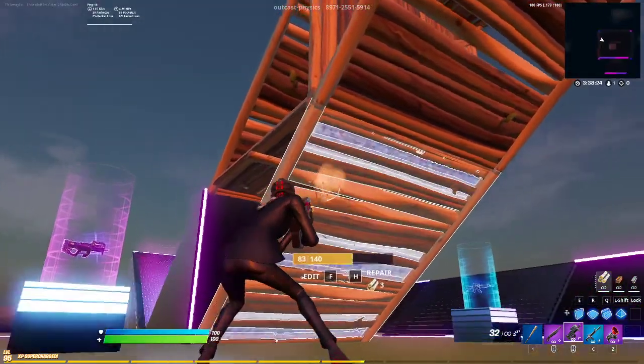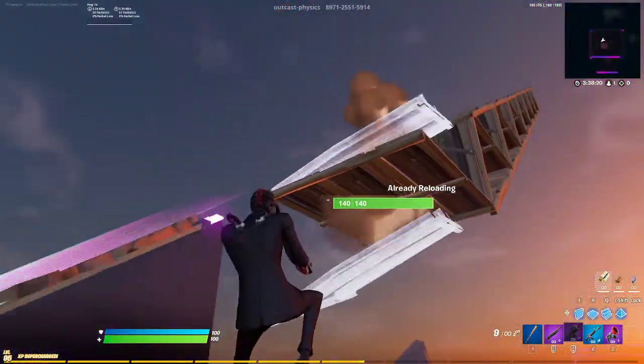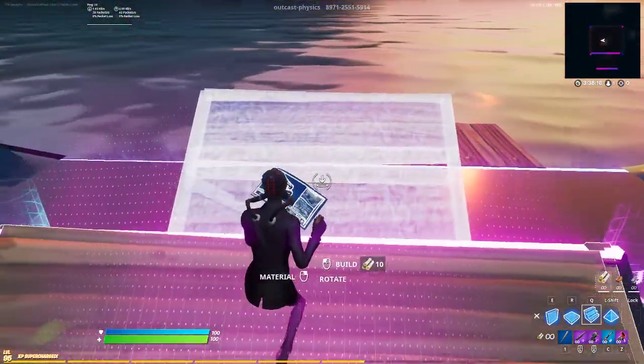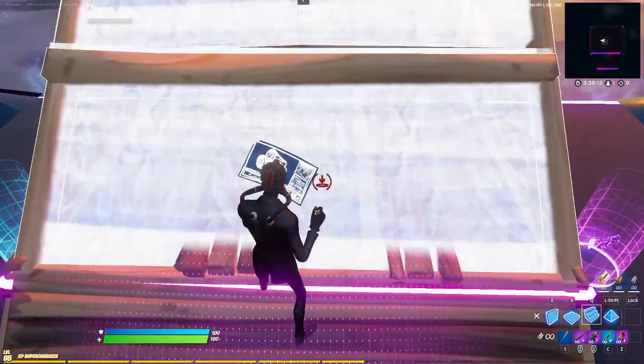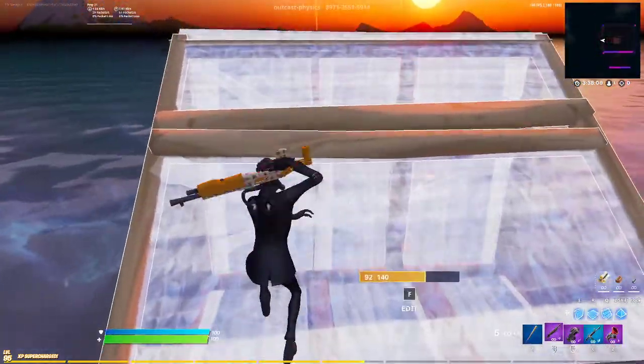This one gives you three layers of protection no matter what. They shoot through here, then through here, and then through this one — so you get three layers until it gets knocked down. However, it does cost a lot of mats. One, two, three, four — that's 40 builds just to build one level. So now we're at 80, then 120.